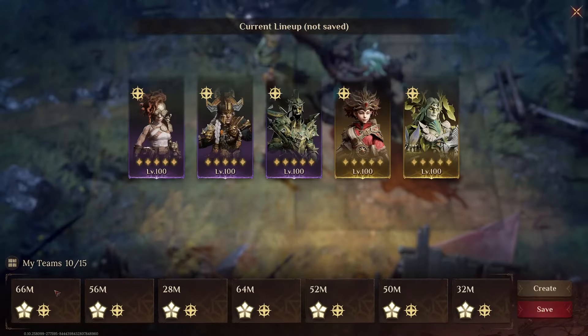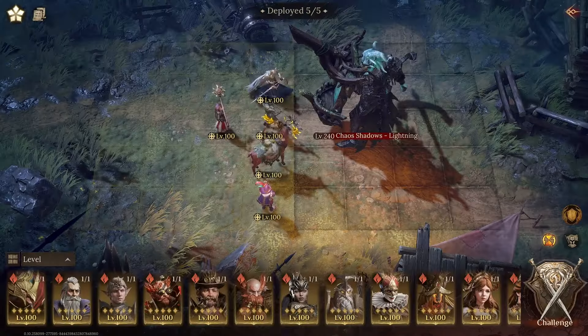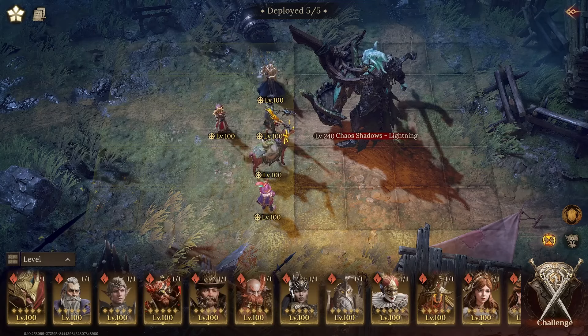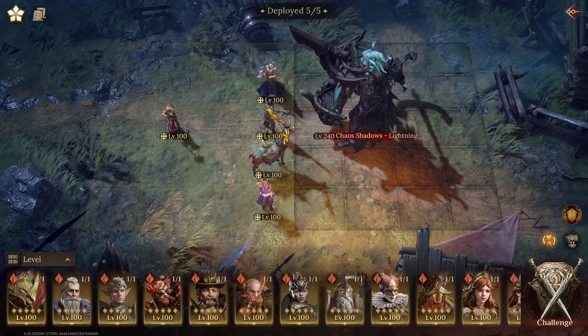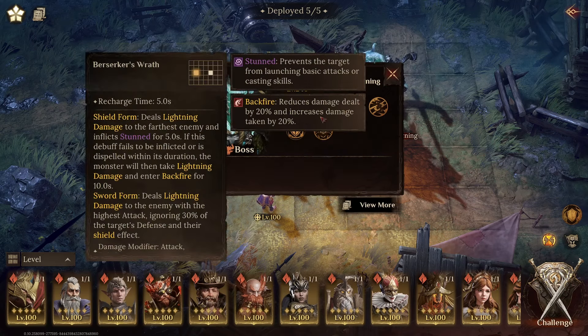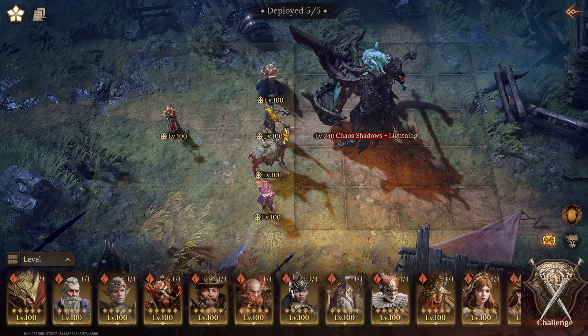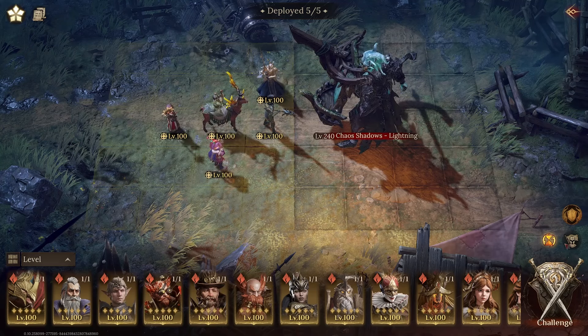We will start with the top teams and move down. Remember, no mythic equipment on any of the heroes, and placement doesn't really matter except you want your ranged support or damage dealer in the back with resistance. We need around 270 resistance, plus 50 from the affinity, to be able to resist the stun the boss does. Once we resist it, the boss will go into backfire form where he has damage reduced and also takes 20% more damage.